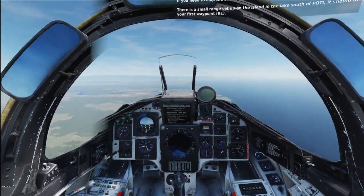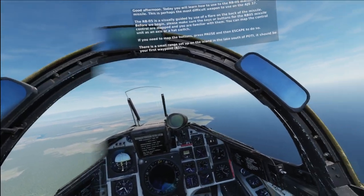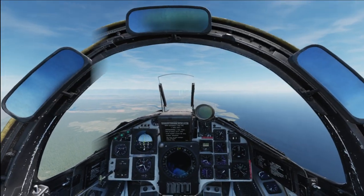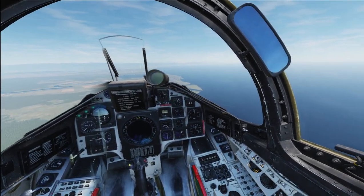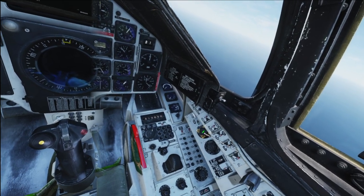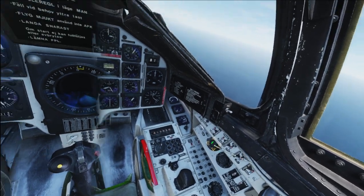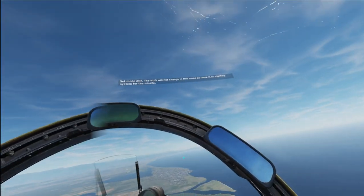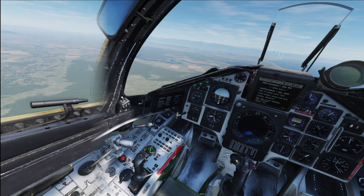There's a small range set up on the island in the lake south of Poti. It should be your first waypoint, B1. Set the weapon selector mode to MARK — it should be the second to leftmost setting. This will set the fuse for the missile in air-to-ground mode. The HUD will not change in this mode as there is no sighting system for the missile.